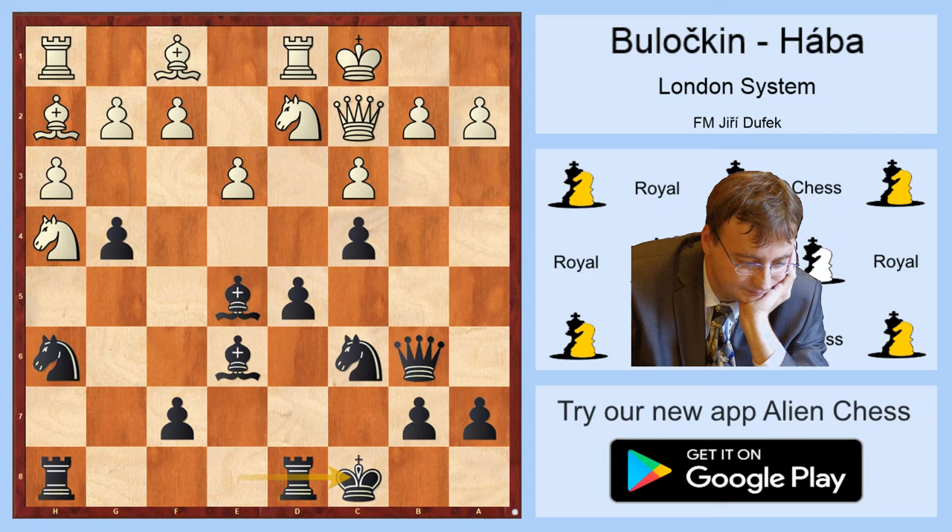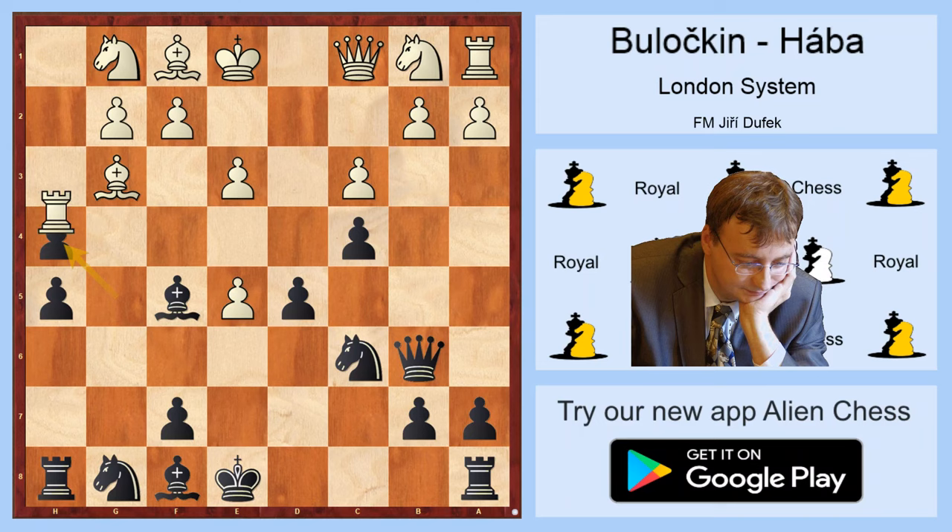Qc2, Bxe5. Black has very nice compensation for a pawn. In reality probably he is not better, but he will probably regain the pawn back on the kingside, because open files and two bishops are so strong that White will look for some exchanges and probably sacrifice the pawn back. But after h4, gxh4, Rc6, h4 and Bg7 — now it's very hard to find a sensible move for White, because Ng6 and Nxe5 is a simple but very big threat, and there's no way to play against it.